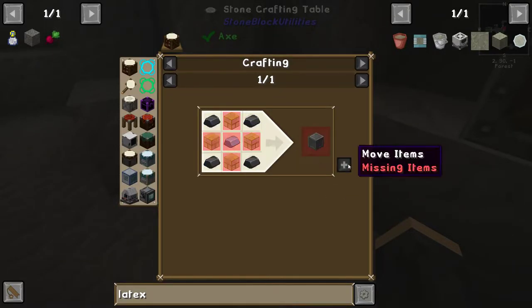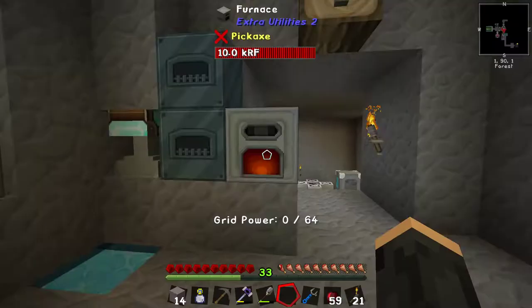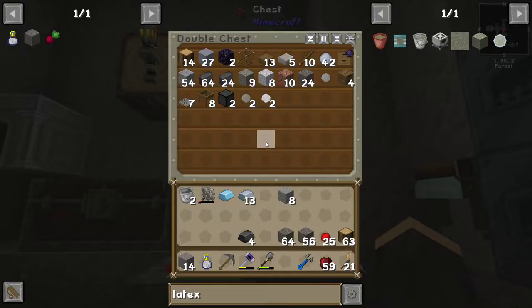The latex processing unit requires one steel casing, which is glass and osmium. I need glass — not really prepared. Never mind, some glass.